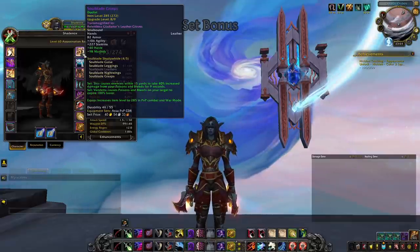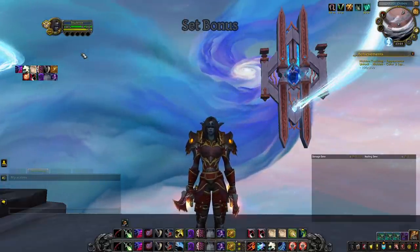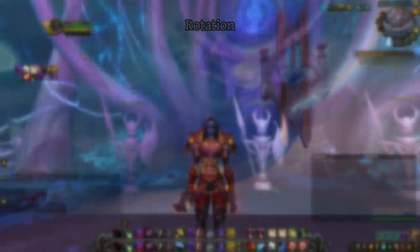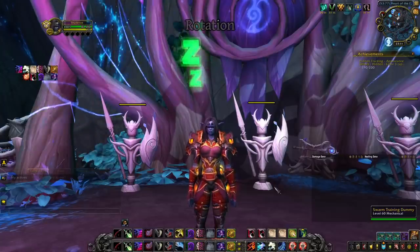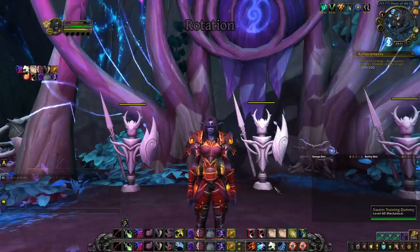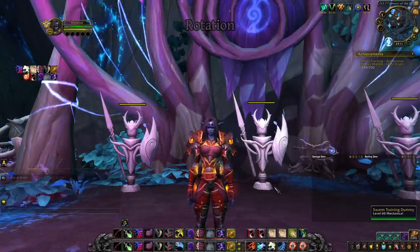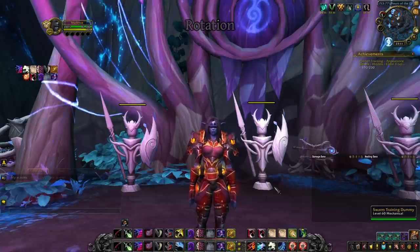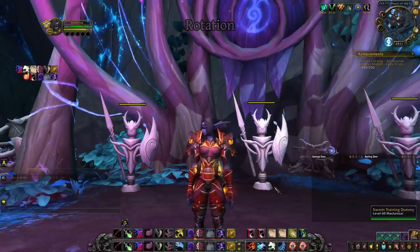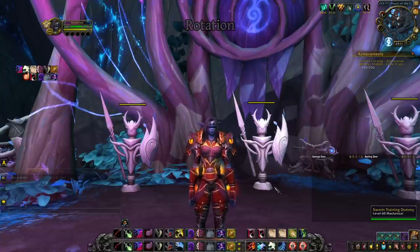Now for the rotation section. There are three important aspects: the opener, burst damage, and sustained damage. The opener is crucial for Rogues — this is when you surprise targets and use stealth-based abilities. You want to secure CC on the enemy you're not attacking (usually the healer) and immediately pressure your kill target. Depending on the situation, you may or may not use burst cooldowns in the opener.